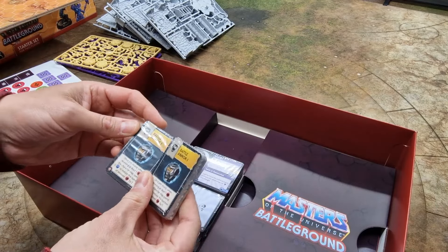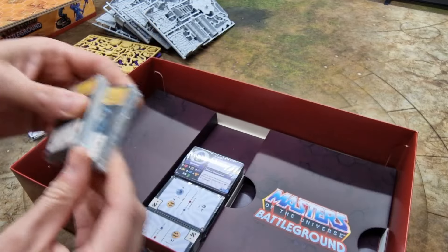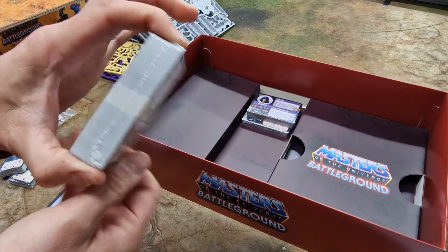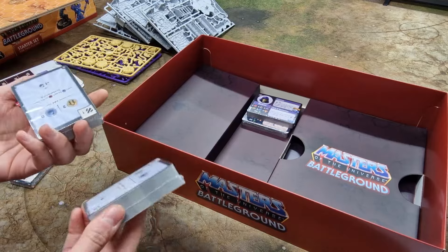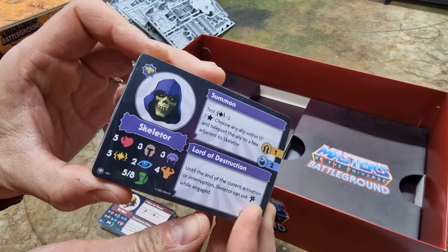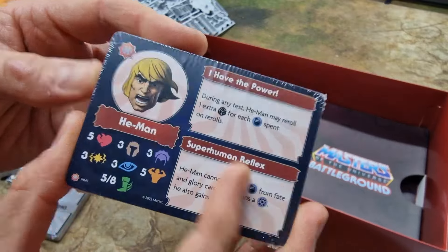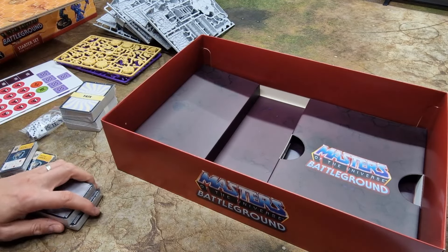There are card decks as well — a fate deck and what I'm guessing are perhaps one for each player. Then your unit cards with all the details you need — Skeletor himself with his weapons detailed, and He-Man with all of the relevant cards for him as well.